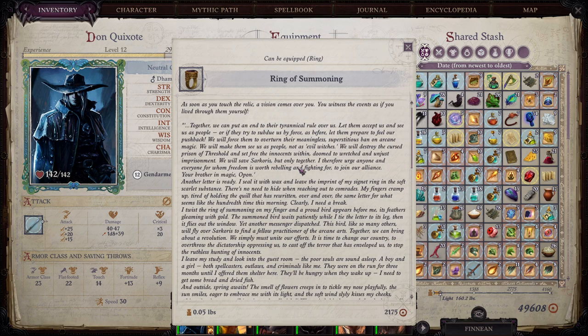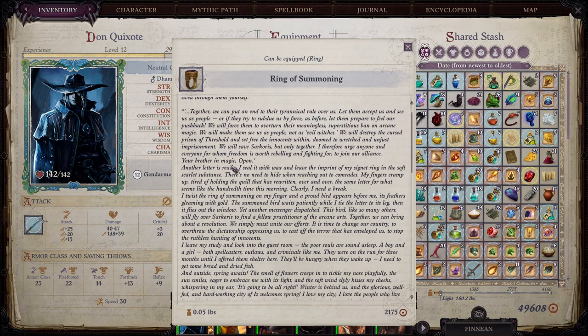As soon as you touch the relic, a vision comes over you. You witness the events as if you lived through them yourself: 'Together we can put an end to their tyrannical rule over us. Let them accept us and see us as people. They try to subdue us by force as before — let them prepare to feel our pushback. We'll force them to overturn their meaningless, superstitious ban on arcane magic. We'll make them see us as people, not as evil witches. We'll destroy the cursed prison of Threshold and set free the innocents within. We will save Sarkorus, only together. I therefore urge anyone and everyone for whom freedom is worth rebelling and fighting for to join our alliance. Your brother in magic, Opon.'